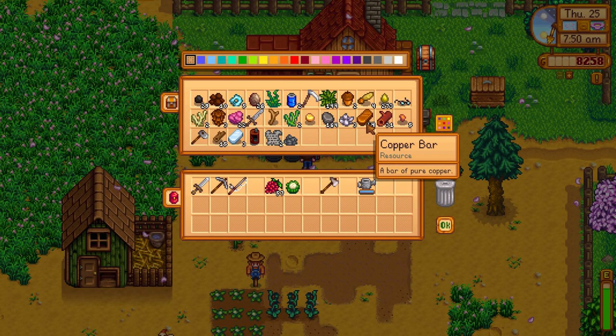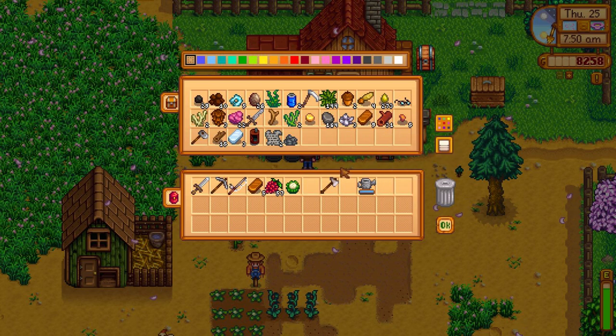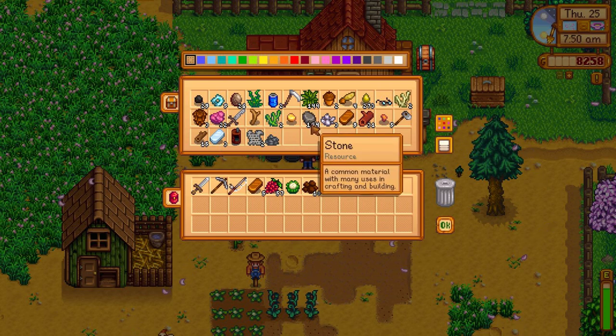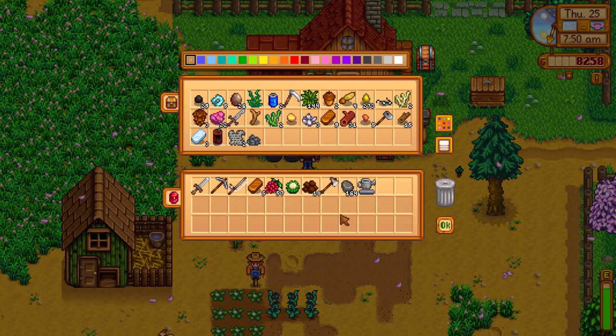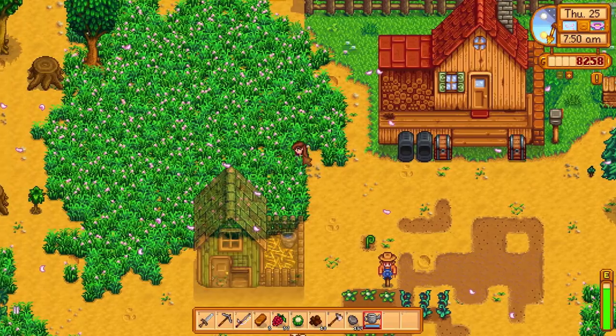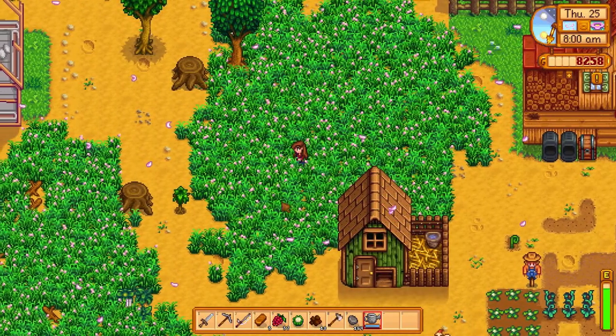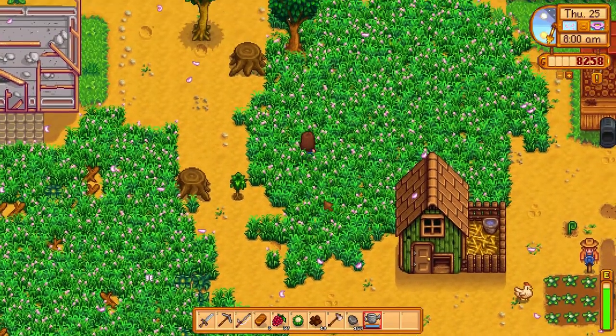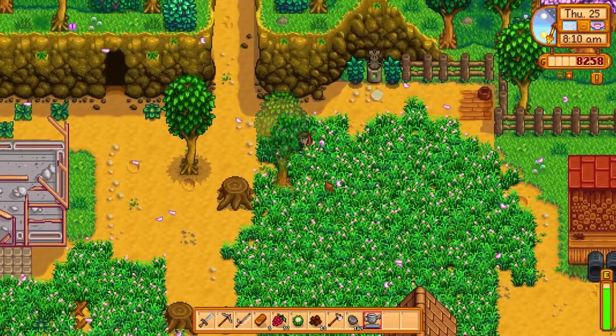I'm probably going to spend a bunch of money today. I have 5 copper bars, 10 clay, and 100 stone - I've got 100 stone, awesome. So I think I have everything I need to do that. I can get a silo built and then I can get rid of all of this grass before the season ends.